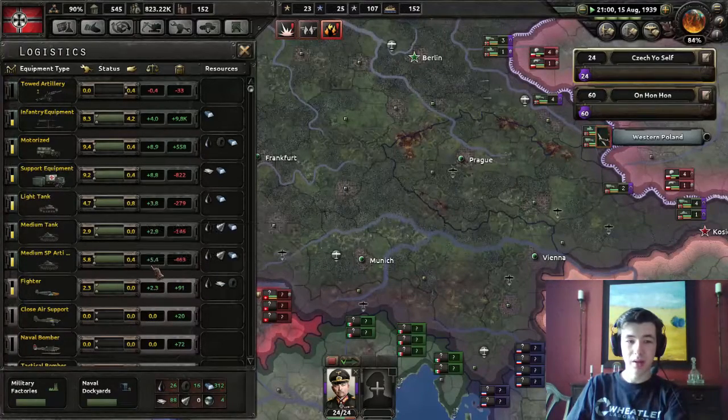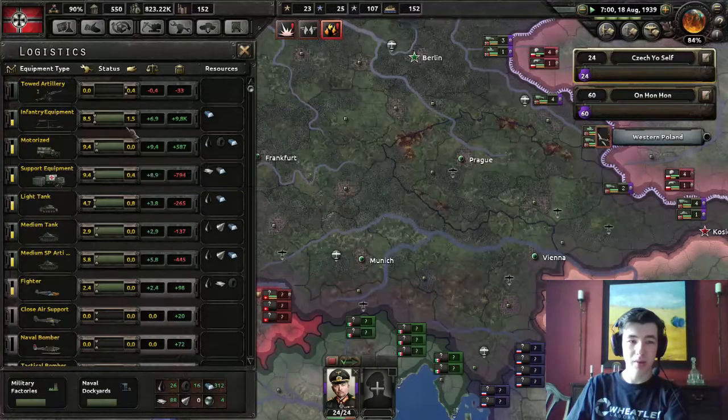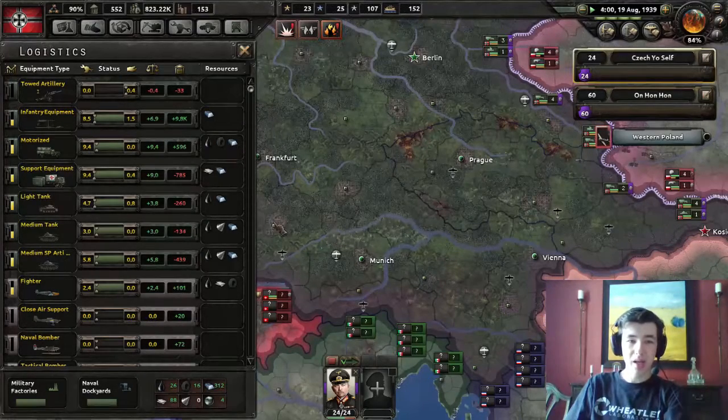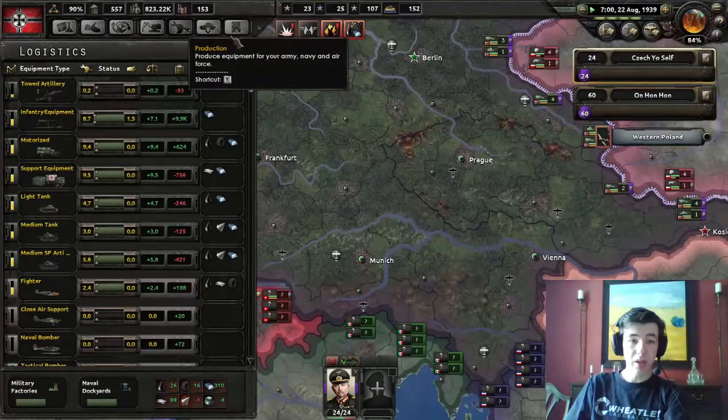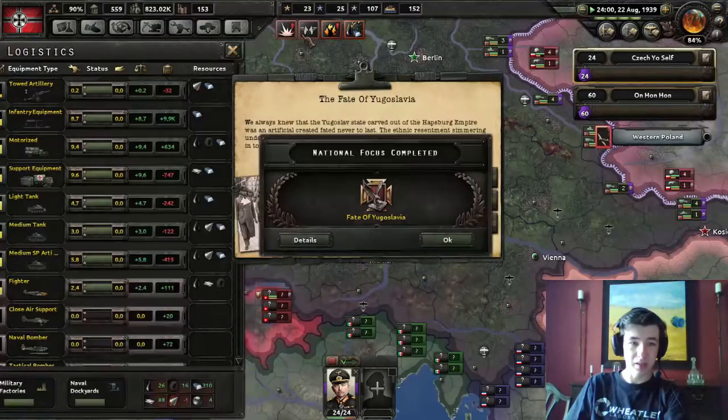We still need support equipment, light tanks, and medium tanks, but we have excess fighters, excess infantry equipment, and excess motorized. Let's go look at our support equipment. Hmm, hang on - that doesn't seem right.